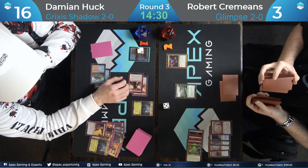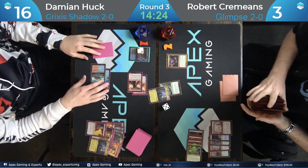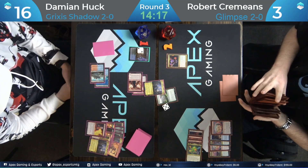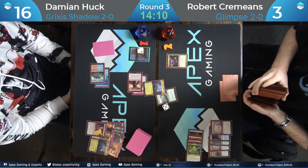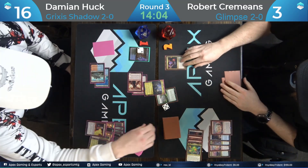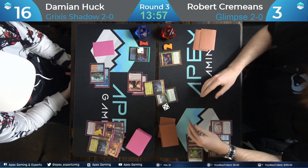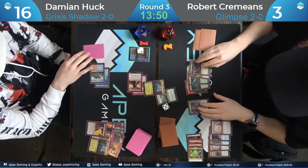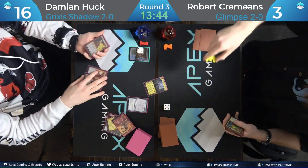He goes for a Fury hard cast, very smart playing around that Drown. He's got a Chancellor in hand, one mana away from casting it. Did he get his Risen Reef trigger? Yes, he drew a card. The Chancellor doesn't have haste itself, but it makes two hasters. This DRC has to attack, so if Robert could actually steal this game, he'd have lethal if he can just play a land and slam the Chancellor — if Damien doesn't have anything.